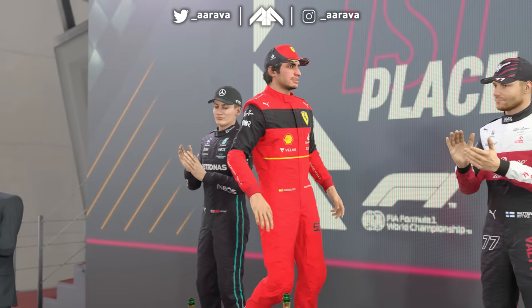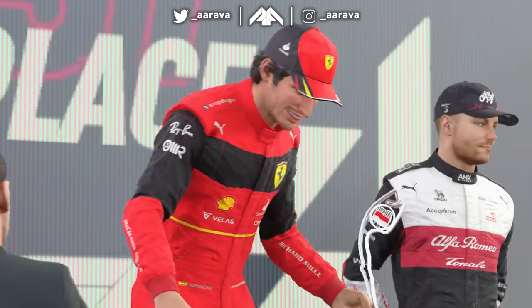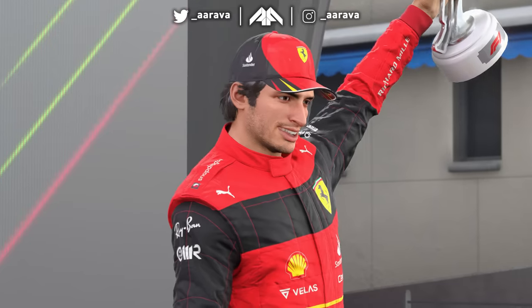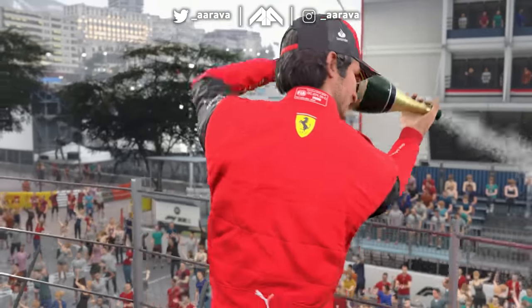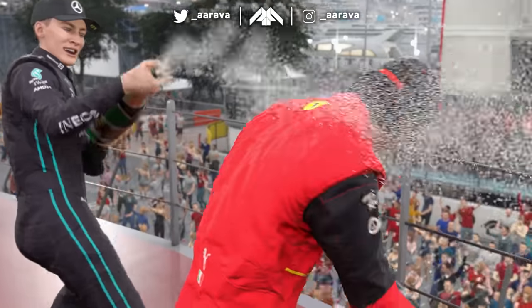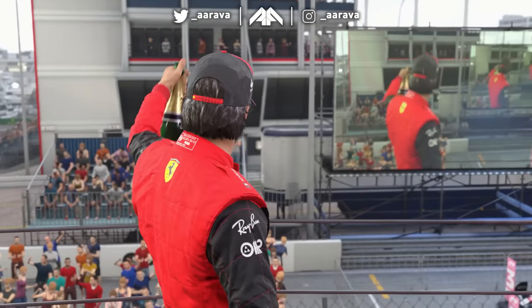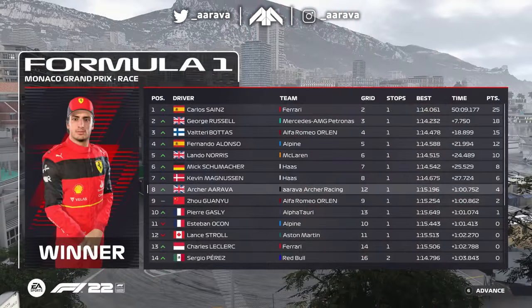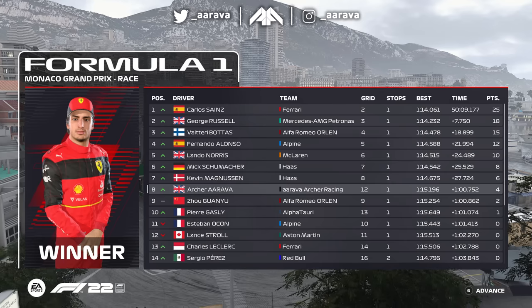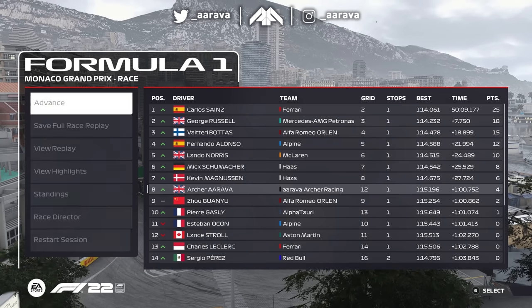Pretty much the reverse of what happened in real life - Ferrari getting a bit lucky and doing the business, getting a win, whereas Red Bull trip over themselves with another engine failure. They have only themselves to blame. Red Bull Powertrains power Red Bull, AlphaTauri, and us - and they desperately need that performance patch to up the reliability. Ferrari just keep pulling away with upgrades on the R&D chart, so even with a performance patch, Ferrari would still be ahead.